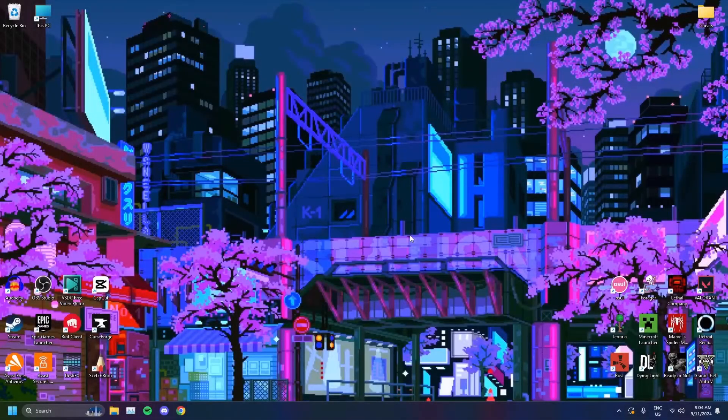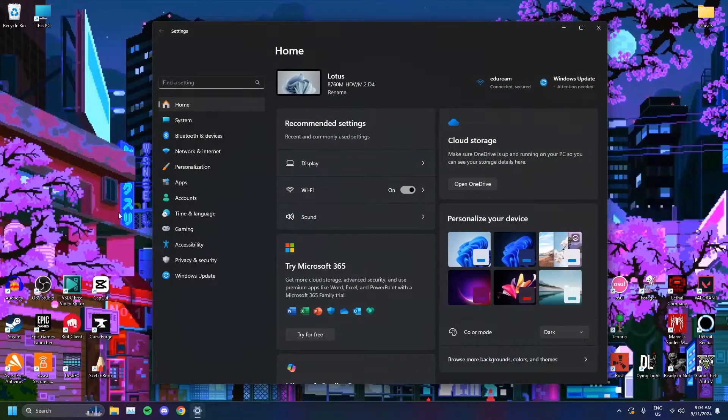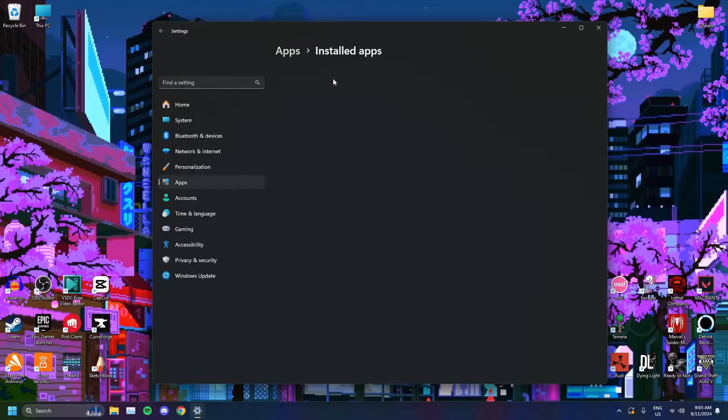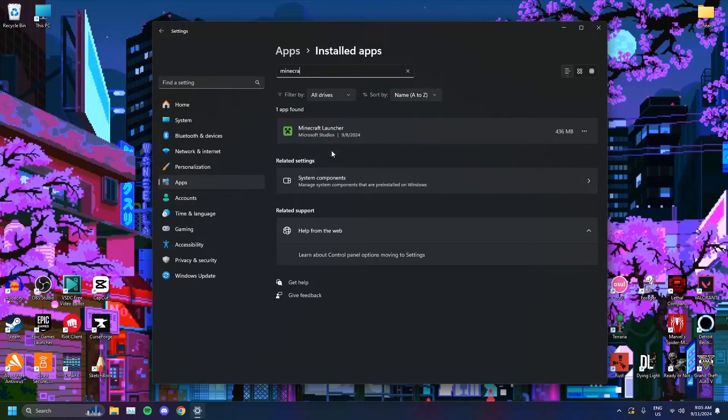Alright, first things first, you want to make sure that your launcher is up to date — your Minecraft launcher, this one right here. How you do that is you want to head on over to your search bar and type in settings, open up settings, go on over to apps, installed apps, and search for the Minecraft launcher, just like so.